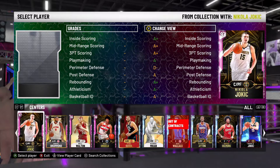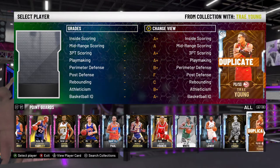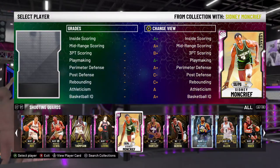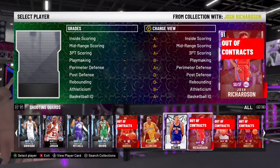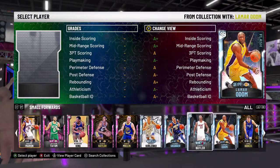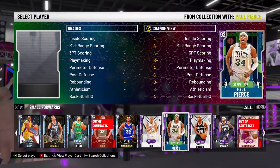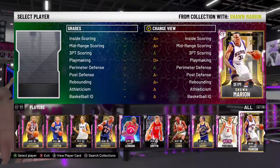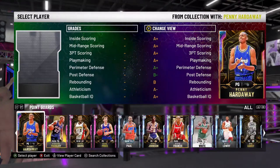What we're going to do here is put together a lineup with the new moments Pink Diamond Kyrie Irving and Pink Diamond Trae Young. These cards have a lot of offensive badges and I need defensive badges. I think the main thing here is going to be the matchup that we get. If we get a God Squad, we're putting in pretty much a God Squad here without clamps, and we're probably going to get our asses kicked. But there's only one way to find out, and that's to put this lineup together.